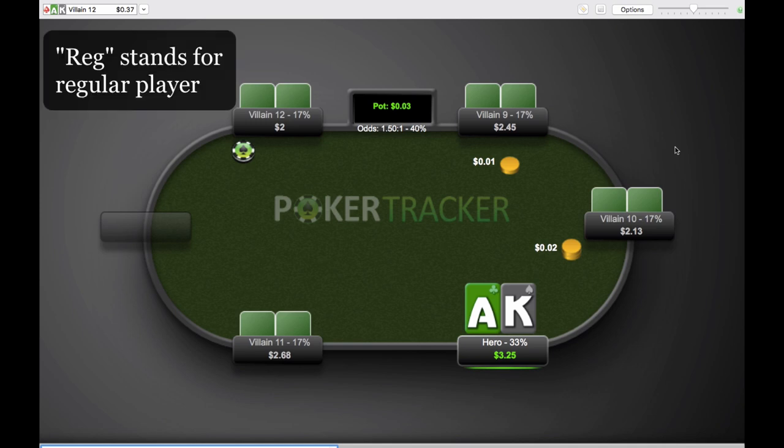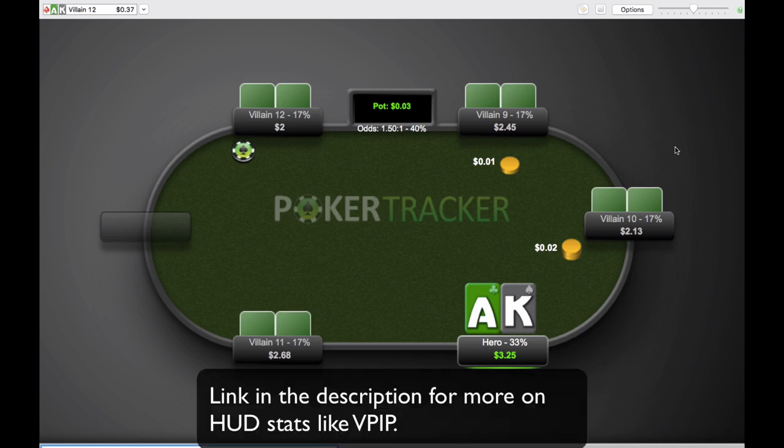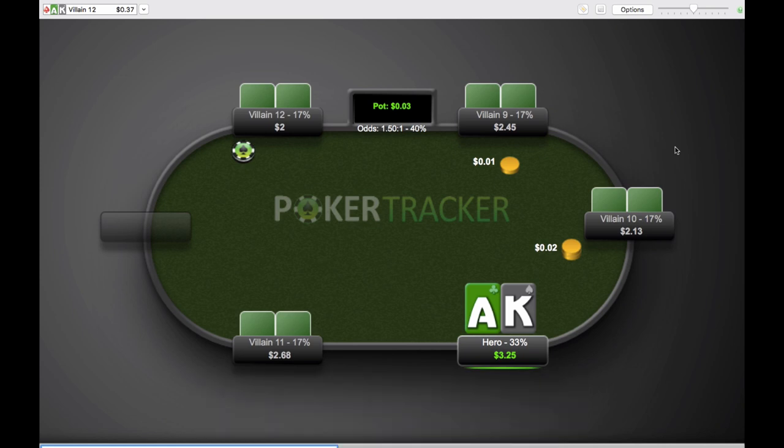The player we're going to be involved with in this hand is Villain12. The read that Bob has given me — he's only got 12 hands on the guy, but he's playing 23% of his hands. As you can see, this is a six-max table. That's pretty middle of the road, kind of like a TAG player. It's not necessarily tight and aggressive, but it's a normal amount of hands. Bob didn't give me any information on his pre-flop raise or aggression factor, but 23% of hands is pretty normal for six-max.